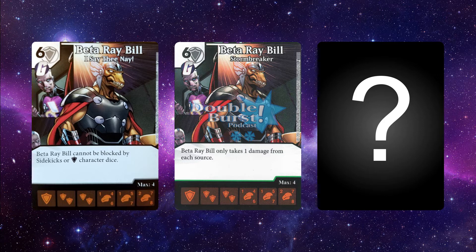The common version says Beta Ray Bill cannot be blocked by sidekicks or shield character dice. This harkens back to old-school cards with similar restrictions, and those were never too strong. In the fringe case that you're up against a mono-shield team or a lot of allies or sidekicks, this card is okay. Otherwise, you're just looking at the stat line. It doesn't do enough when it hits the board to really change the board state — you probably won't see this card around very much.